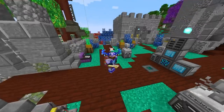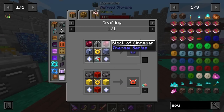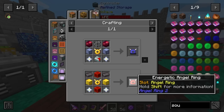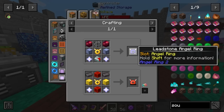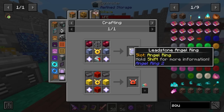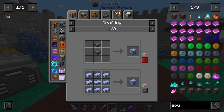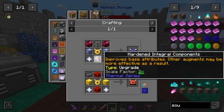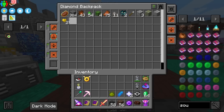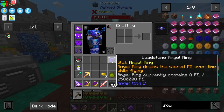After killing the wither two more times and giving this some thought, I think it's in my best interest to go the upgradeable route rather than just going energetic. This version may allow me to choose how fast I can fly with it. Even if it's very slow that doesn't bother me - I just want creative flight for building. I think I have just about everything to upgrade it: cinnabar, lead, hardened components. Let's make it - we now have a leadstone angel ring.